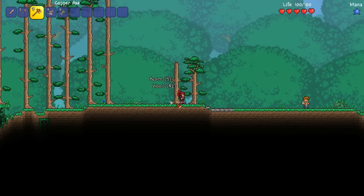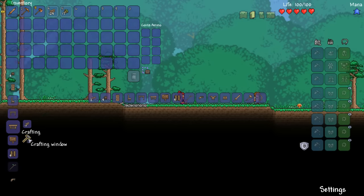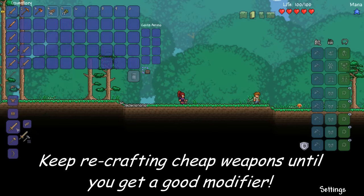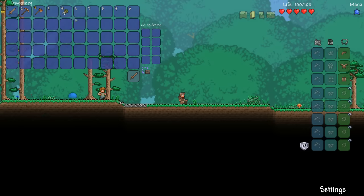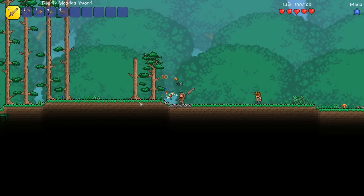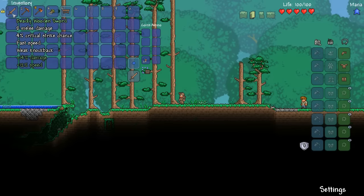A lot of people say they get bored of Terraria really quick — well, stop killing stuff so quickly with your ultra uber characters and make it tough on yourself. The good thing about the Wooden Sword is we can actually re-roll this quite a few times to get a better one. So let's just try a few and see what we get. I've got quite a good starter weapon.